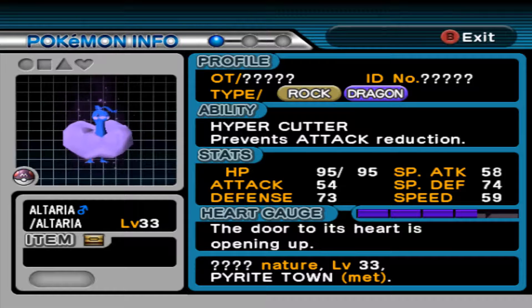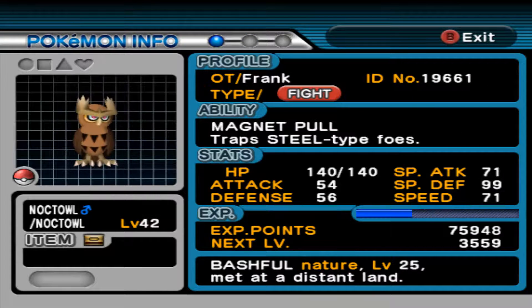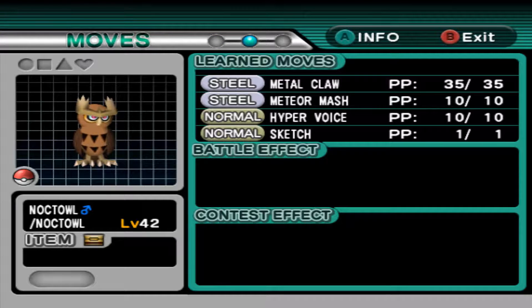I also have the Altaria, which is Rock/Dragon — it prevents attack reduction, which is actually a really good ability, and it also has Shadow Rush and Psybeam. I also have a Noctowl, which is Fighting type, and it literally has Metal Claw, Meteor Mash, Hyper Voice, and Sketch.